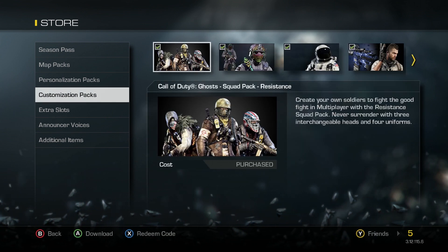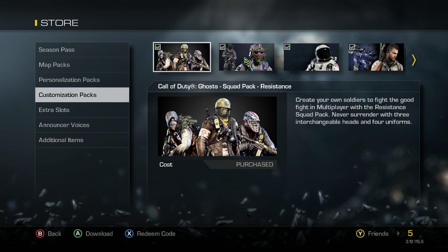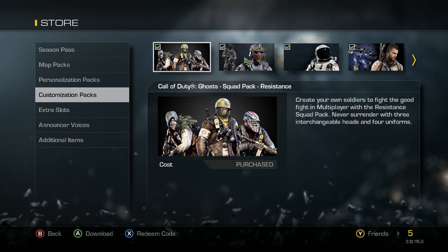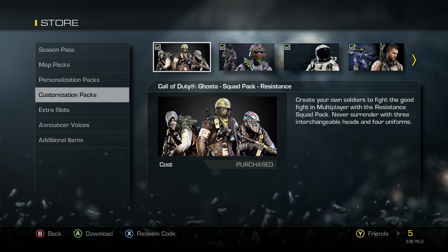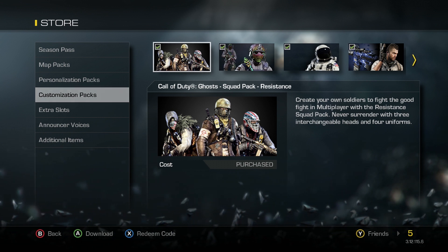If you want to see that, it'll be up tomorrow, so subscribe and stay tuned. I've already uploaded the Flags pack — check my playlist down below in the description, it opens up in a new window. But today we're looking at the Resistance Squad Pack, available right now for $3.99 here in the United States.